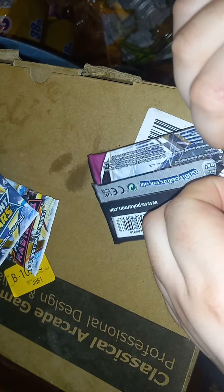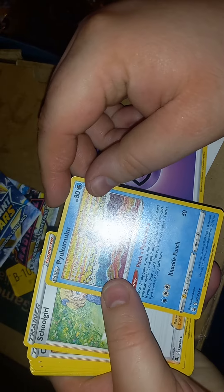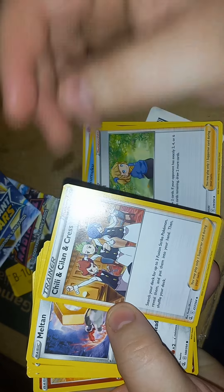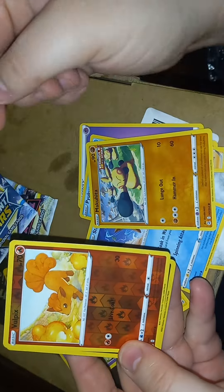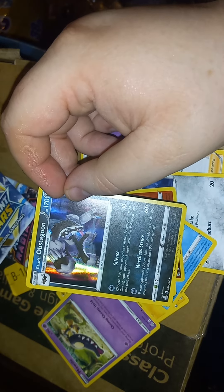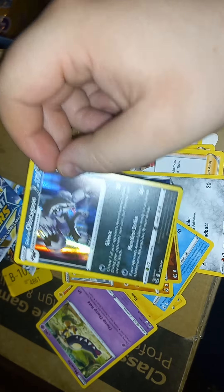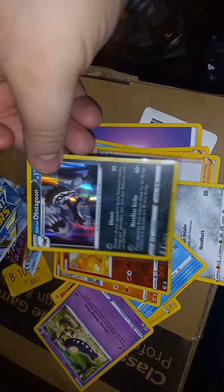Okay, next one — Fusion Strike. Okay, white card. Psychic energy, Pichu, Miku, Skitty, Cherubi, Chansey, Primeape, Meltan, Maractus, Mew, Makuhita — reverse holo — and a holographic Galarian Obstagoon. Let's go ahead and put that in a sleeve so it looks all nice.